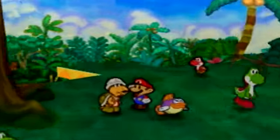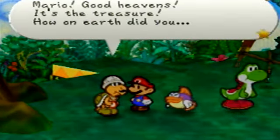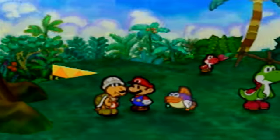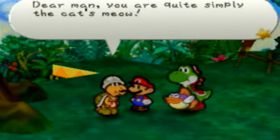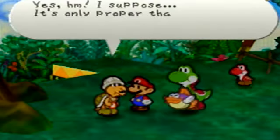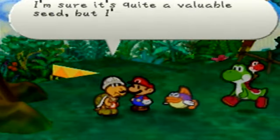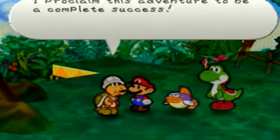So there's Kolorado here. Let's give him a volcano vase. Mario, good heavens! It's the treasure! How on earth did you... I suppose that's no consequence right now. You're giving it to me? Of course. Oh glory, marvelous! Dear man, you are quite simply the cat's meow. Cheers. I suppose it's only proper that I give you the seed. Magical seed — there we go, we got it. He gave it to me while I was off exploring. I'm sure it's quite a valuable seed, but I'm not interested in it at all. Now that I've got the treasure, I proclaim this adventure to be a complete success.